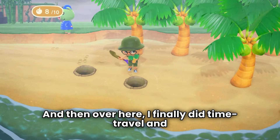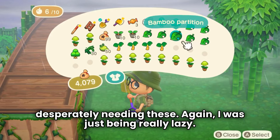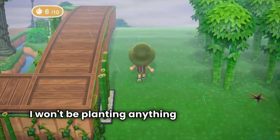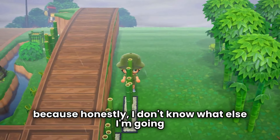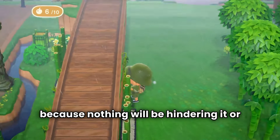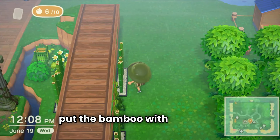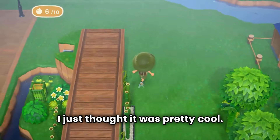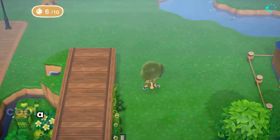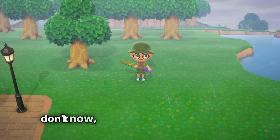I finally did time travel and got a lot of the palm trees because I was desperately needing these — I was just being really lazy. Over here on the side, I did decide to kind of finish out this area. I won't be planting anything over here just yet because I don't know what else I'm going to put here at the moment, so I can at least finish out the bridge. I was really liking how I put the bamboo with the vines — it covers it up just perfectly, especially when you don't have too much around the land bridge.